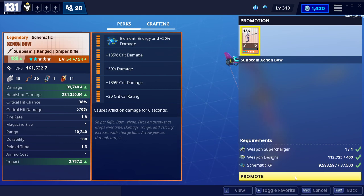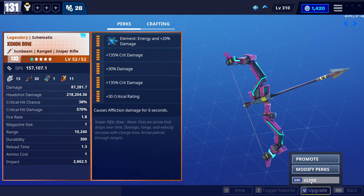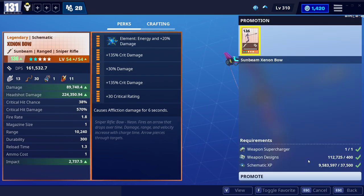Let's do another one — let's make this a 136. So this is going to go from 87 and 218 to 89 and 224. Again, it's only a small increase, but headshot damage — an extra 6,000 damage. And you've got to bear in mind that's times 570% on a headshot critical, so it all stacks in the end. It does stack, so screw it, let's do it.